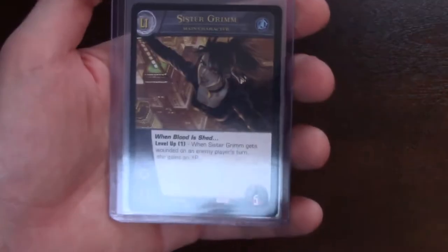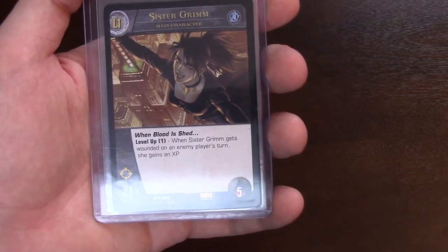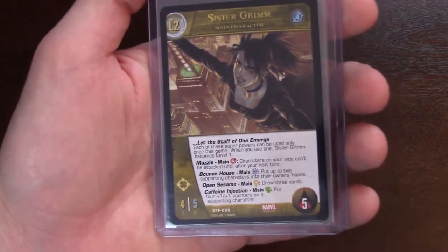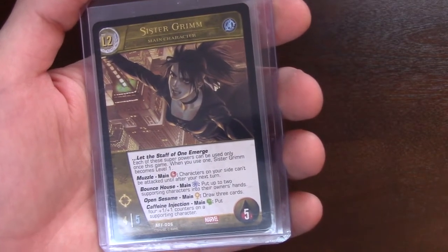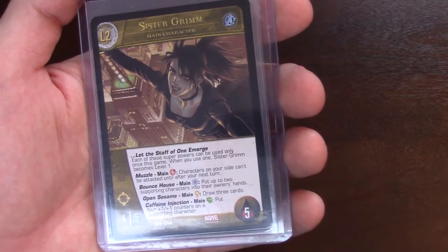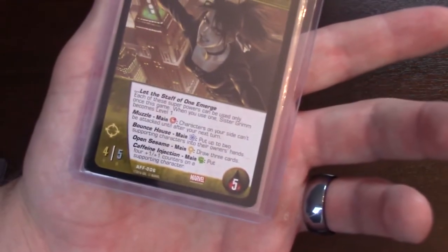This is Sister Grimm — a 2-5 ranged, only costs 1 to level. When Sister Grimm gets wounded on an enemy player's turn, she gains an XP. She only becomes a 4-5 leveled up, nothing too crazy, but girl has options. Red energy, Muzzle: characters on your side can't be attacked until your next turn. Bounce House, telekinesis: put up to 2 supporting characters into their owner's hand. Open Sesame, main phase yellow: draw 3 cards. Or Caffeine Injection, a fist: put 4 1-1 counters on a supporting character. She kind of does it all very well. Only problem: 5 health on a 4-5, so she's a little vulnerable. But she's ranged — keep her protected in the back and you should be fine.